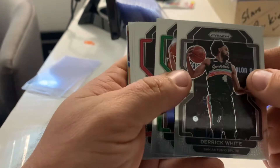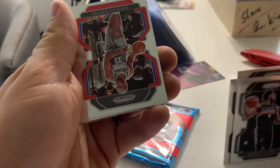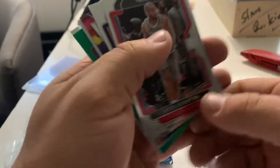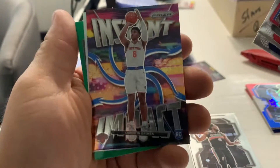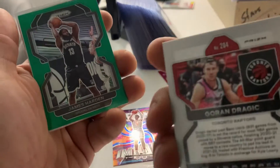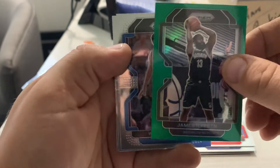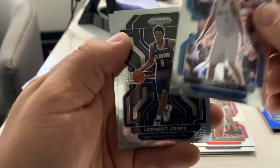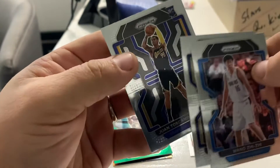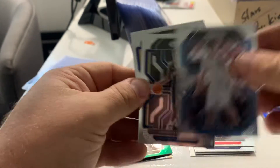Main pack number one: Derrick White, Enos, Zach LaVine, Isaac Coro, Nicholas Batum, Jordan Clarkson Instant Impact, Quentin Grimes — there's a rookie finally. Silver Goran Dragic — it's got the prism on it so that means it is a parallel. Green James Harden, Wang Zhi-Zhi, Herbert Jones rookie, and a Juan Toscano-Anderson rookie. Those are just base rookies.